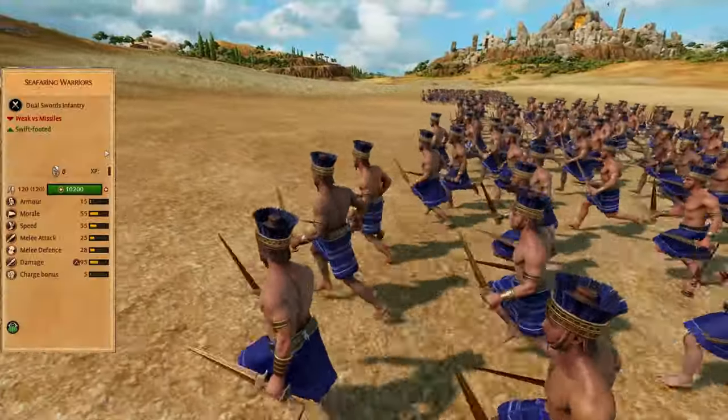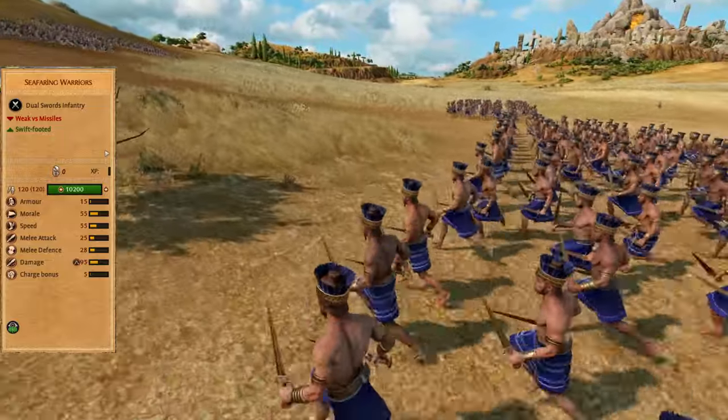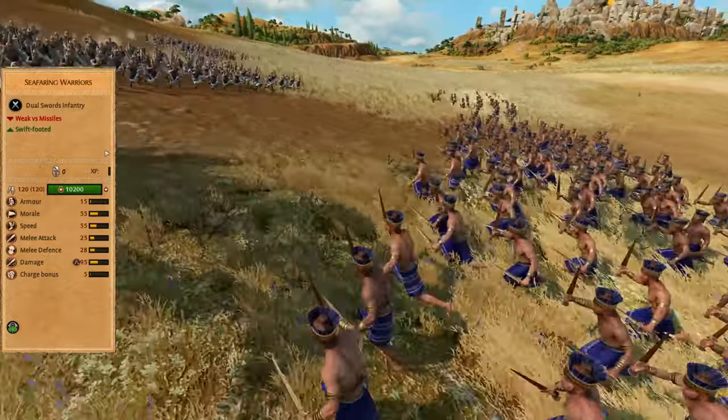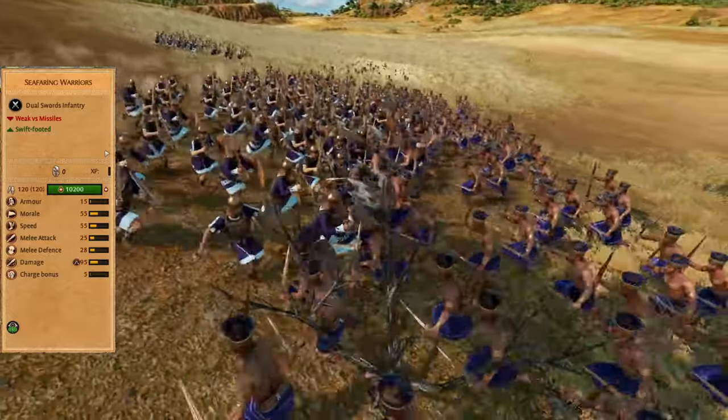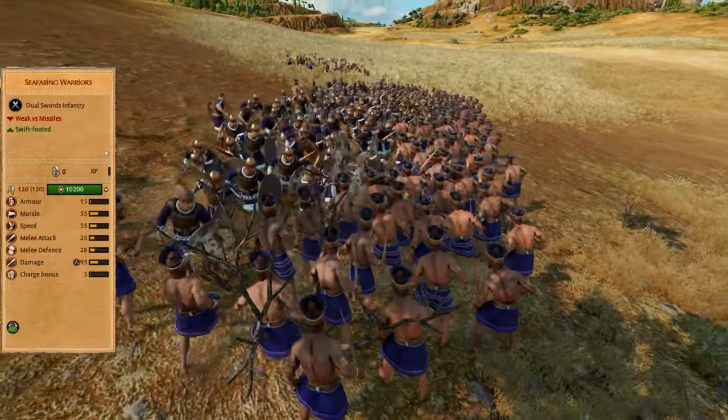Seafaring warriors are the very first dual-wielding sword unit in the game, and it is awesome. Thanks to their bonus versus swords, they can delete any early game sword unit. The obvious lack of shields makes them very vulnerable to any missile fire.